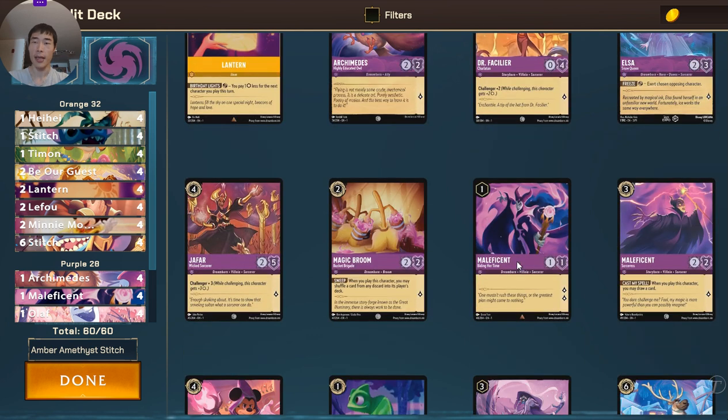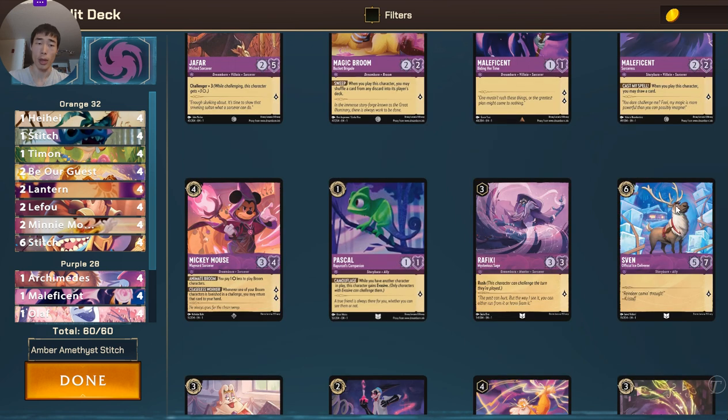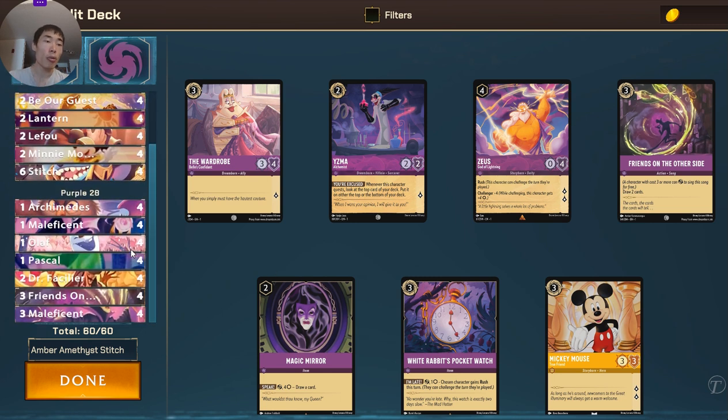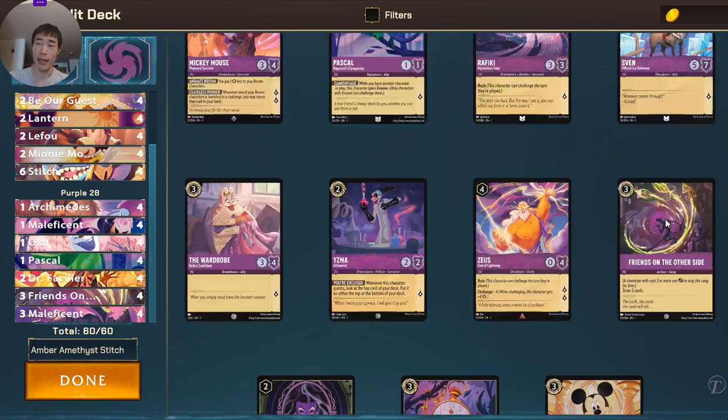Archimedes — one-drop. Facilier — two-drop. We don't include any Magic Brooms since we don't quite need it. Maleficent. And then the Maleficent Sorceress to just get some additional draws, and more search for either Stitch Rockstar or those one or two drops that you need. Pascal — great one-drop. And then Friends on the Other Side, which is more card draw. So the name of this game is card draw — try to get into that Stitch Rockstar, and then card draw in order to get all of your one-drops and two-drops. The only three-drops we have are Maleficent and Friends on the Other Side, which can be inked.